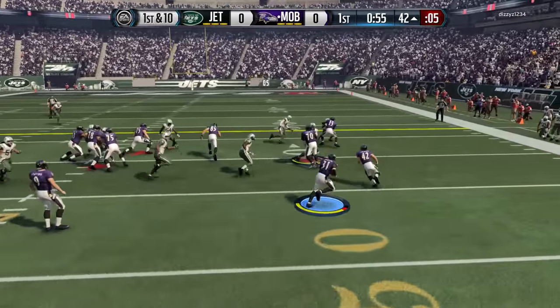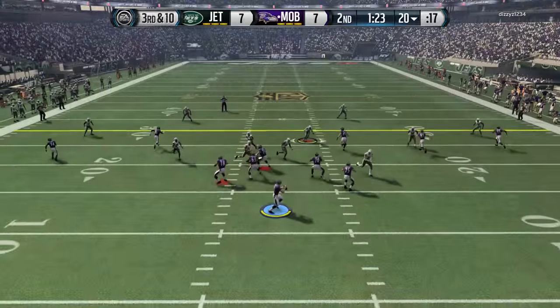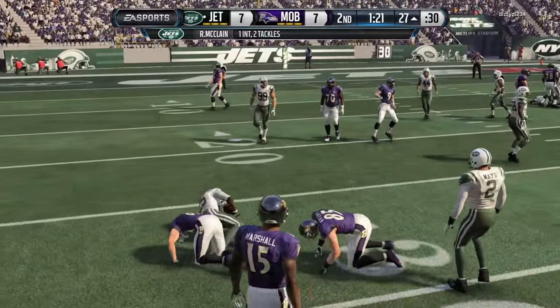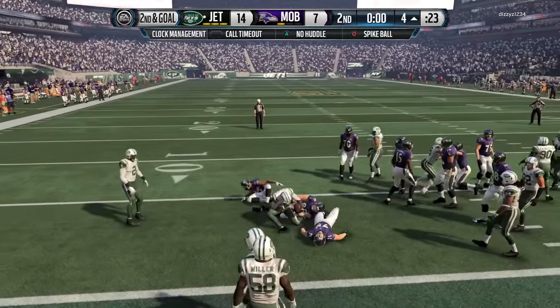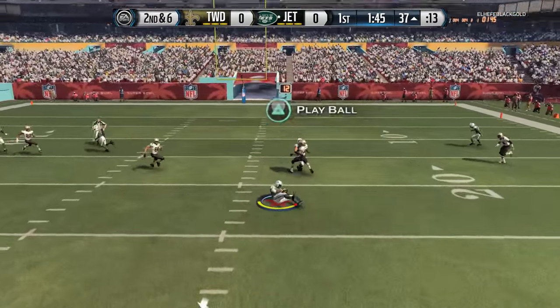He is a big hitter — if you guys don't know what the big hitter trait is, he will always try to go for a kill shot. So he does cause some fumbles every once in a while, not consistently, but he will cause some fumbles. He has okay hands honestly — attribute-wise it's 70, but in game he makes a lot of grabs because he's tall and always in the passing lanes.